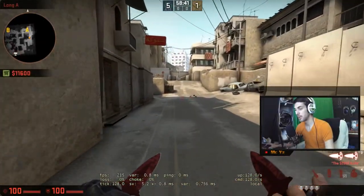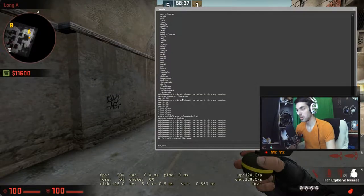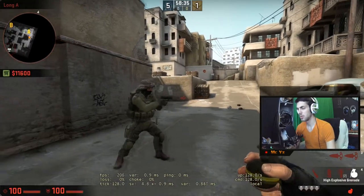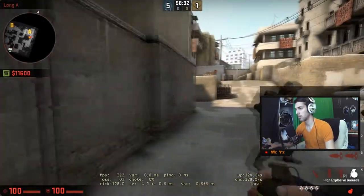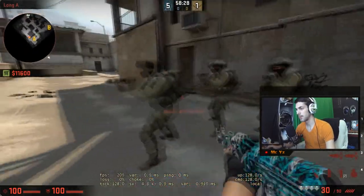Alright, so I'm gonna practice this pop flash, I need a bot. Place - no, you need to face the other way. No, maybe if I sit like this. God damn it.